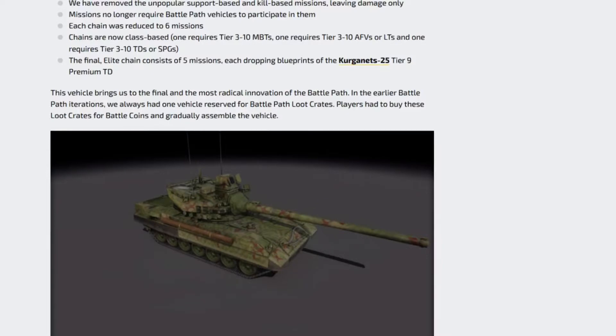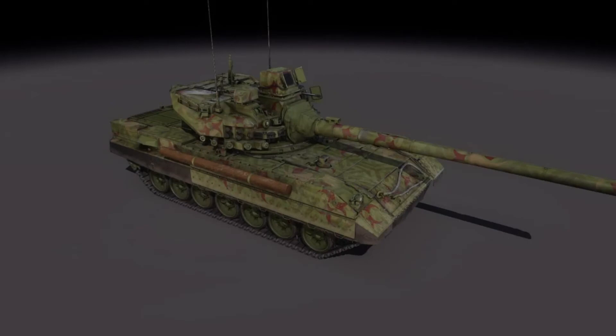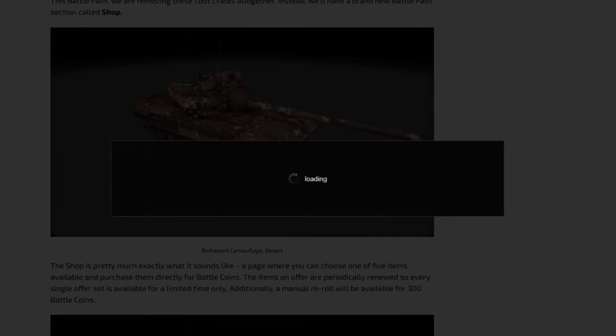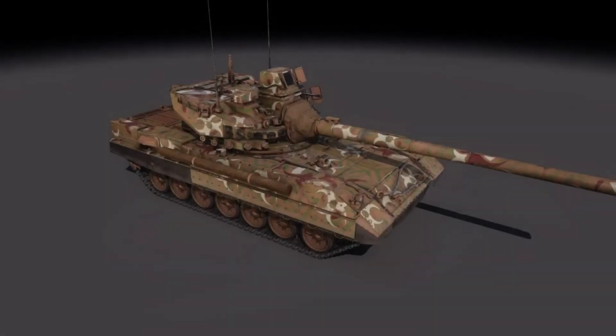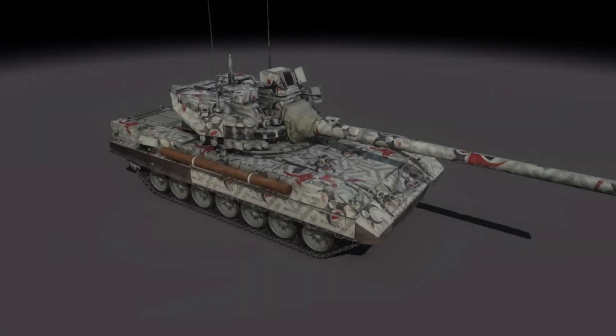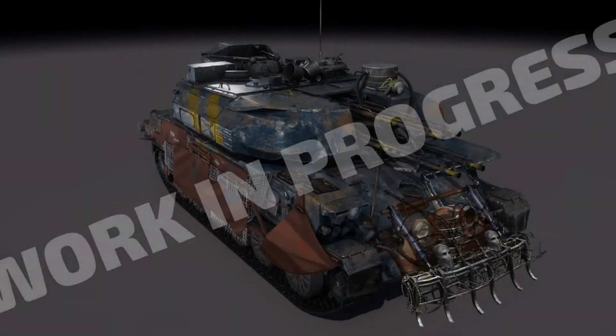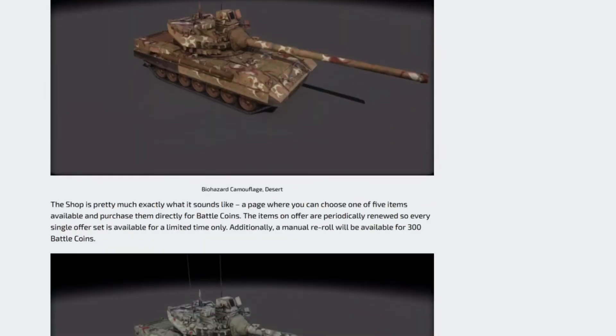Here is another skin for the Object, the tier 10. Another skin - I think it's for winter, desert, and so on. I was looking for something much more interesting than this type of skin. It looks okay but I really want to see something like what's on the Shilka - that is freaking sick and I really want to see something like that.